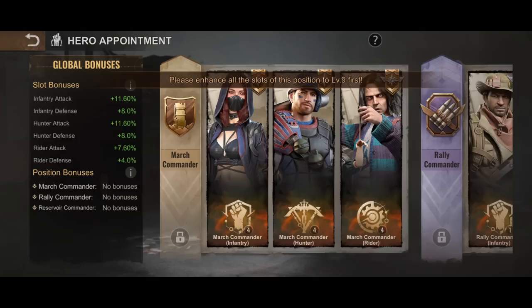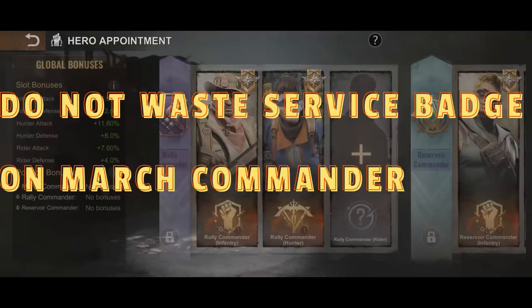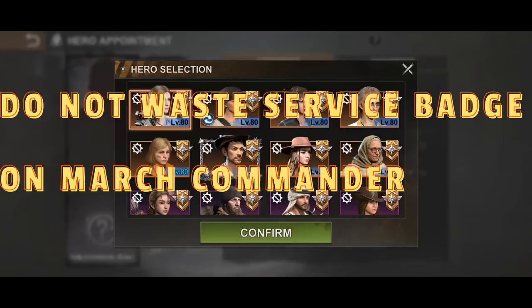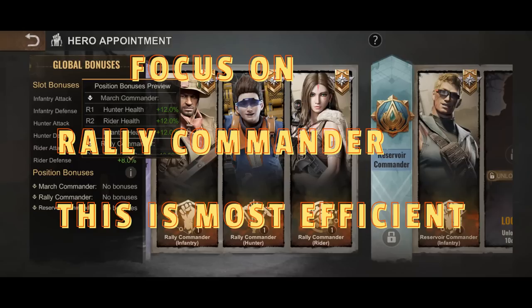The best advice is to not waste any of your precious service badges on the march commander. When you take into account consideration 1 and consideration 2, the easiest and most efficient path a rally leader can focus on is clear: focus on the rally commander position bonuses, because it's clearly more bang for your buck right now. Then, depending on how much you want to spend, unlock the reservoir commander slots followed by the position bonuses associated with it.